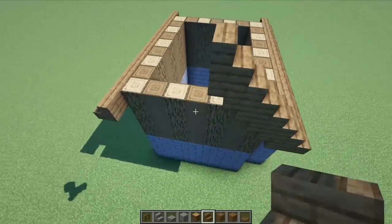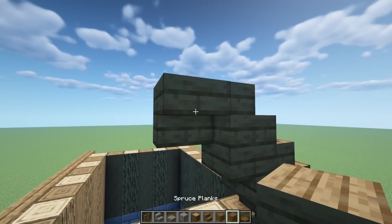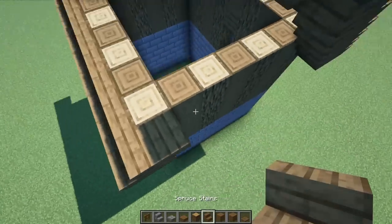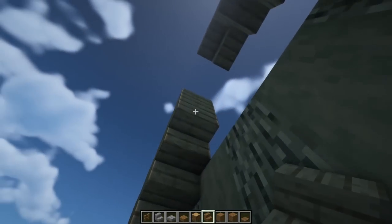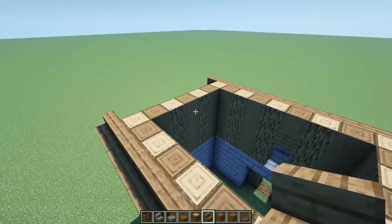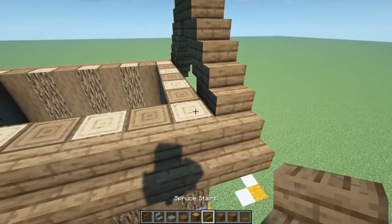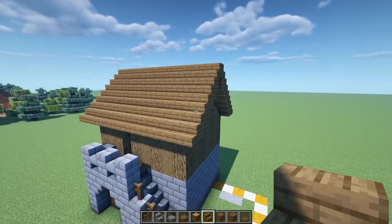Once you reach the center strip line, go with an upside-down stair, and on the very top just a slab. Then come back the other way in a simple step pattern and meet right back at the center. Repeat the same on this side. Then connect everything with spruce stairs — and there you go, all connected.